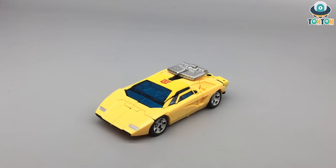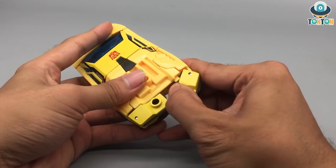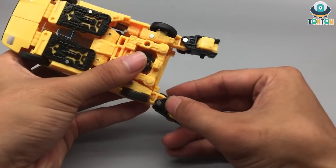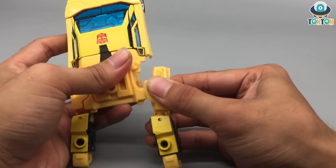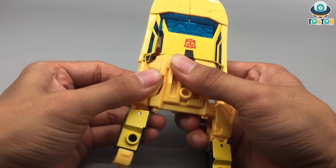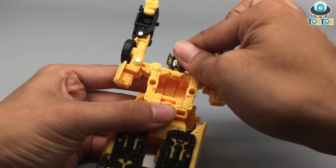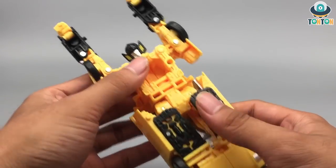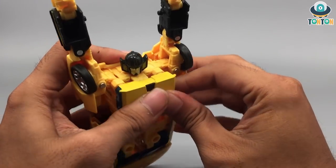As for transformation, first I'm gonna remove this smokestack or engine part over here for easier handling. Split out this bottom part to be your arms over here. Bring out the hands. Then you can remove this whole section out — sorry, my wheel just came off. Bring out the head. Then turn the whole body section out like that, and this will become the chest. Bring it up like that.